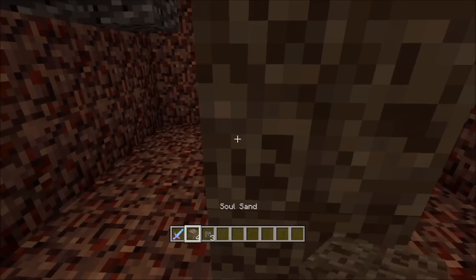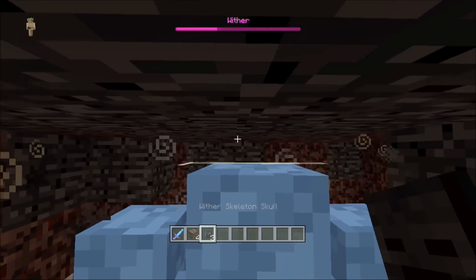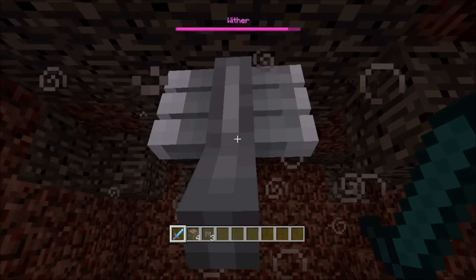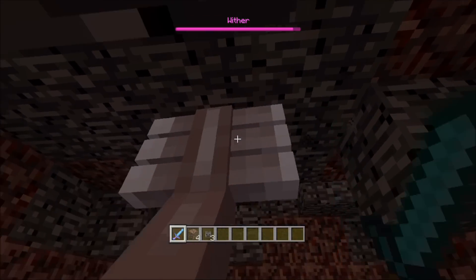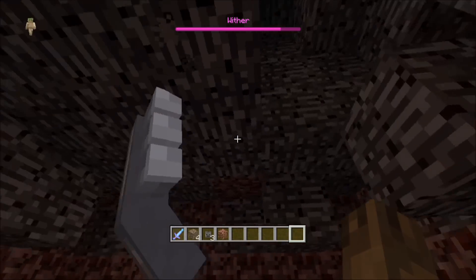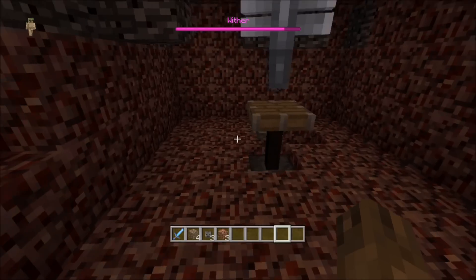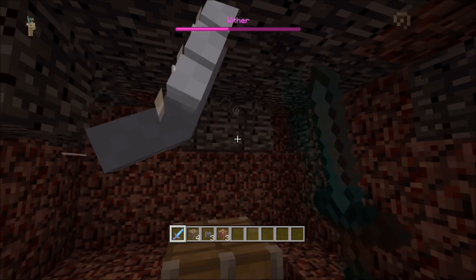Now you want to build your wither. As soon as you build him in, you need to push up the piston so his head is suffocating in the ceiling. You need to leave a one block gap above his head so, as you can see here, his head is getting trapped in this gap and he can't shoot you or anything in the area. So you can just stand here and kill your wither in only a matter of seconds.